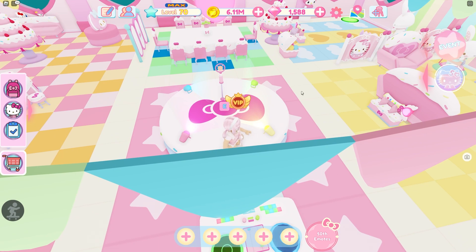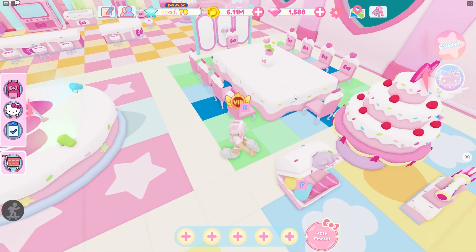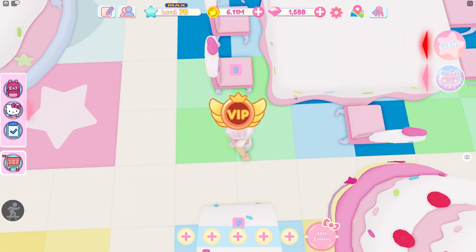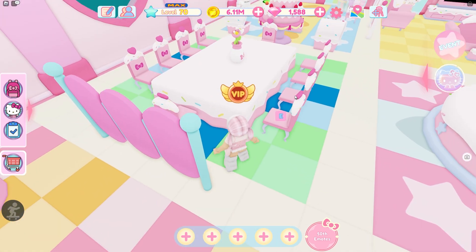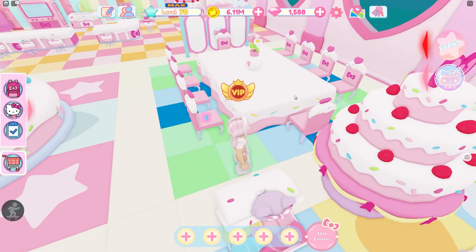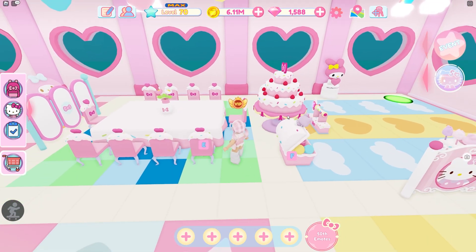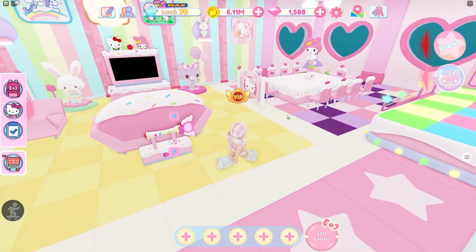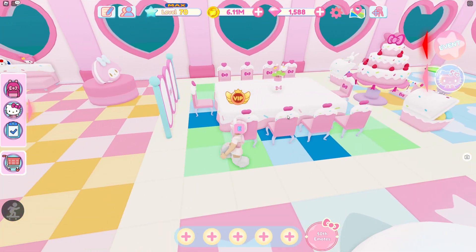I did the same kind of thing over there too but used pink and blue. Over here we have some bright green and bright blue floors — I actually really like how this turned out. There's another one of the big tables. I think these big tables are really cool so I used both of them. I really like the sweet party furniture.